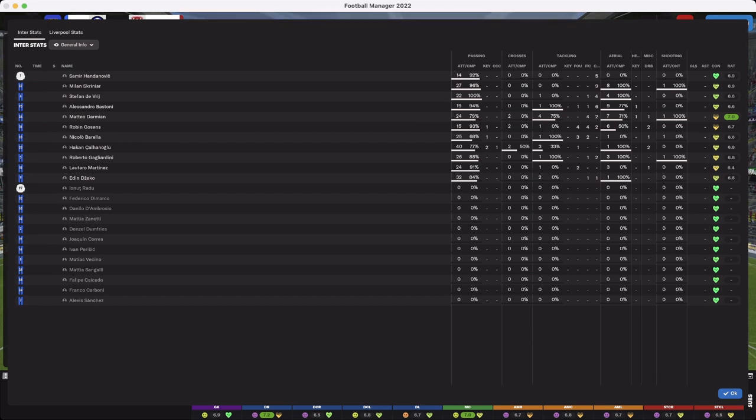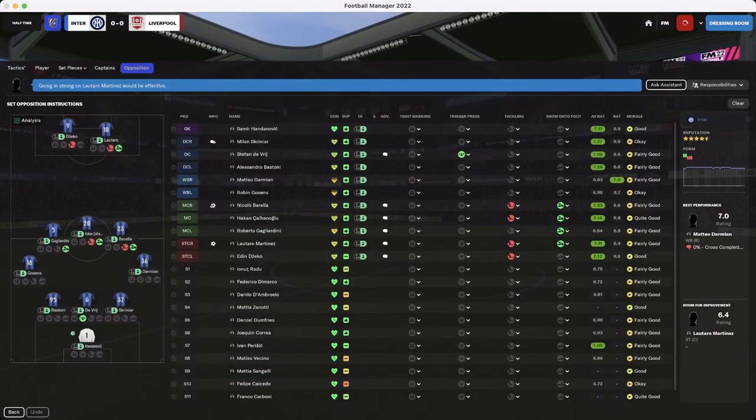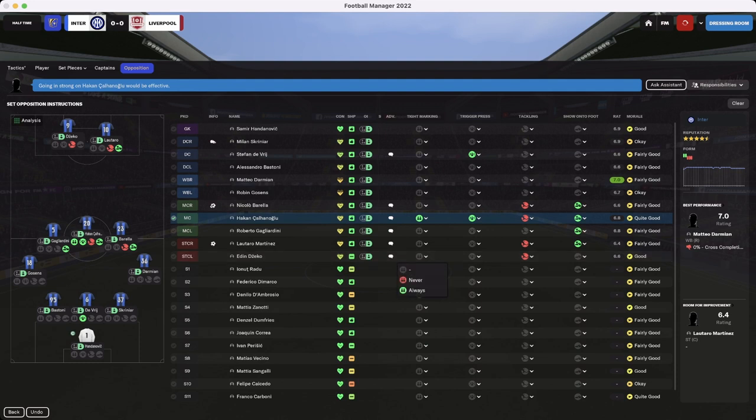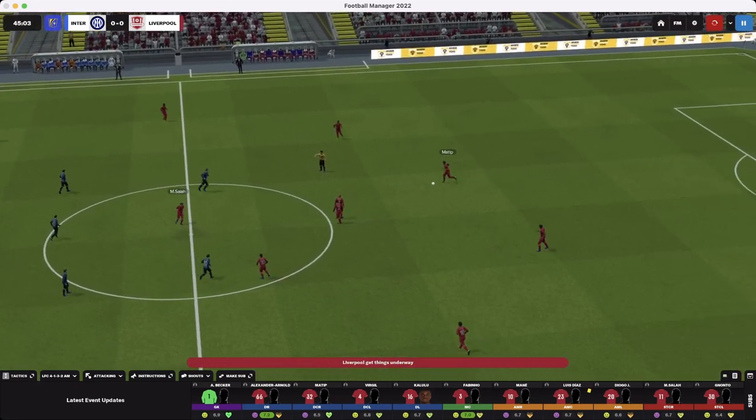Looking at the player statistics — who's got the most passes for their team? It's Hakan with 40 passes, by far the most. Zekko is second. So we go into our tactical positioning and find Hakan — we mark him tight and trigger the press. We've also got Zekko marked. Didn't realise we had the assistant doing that already.